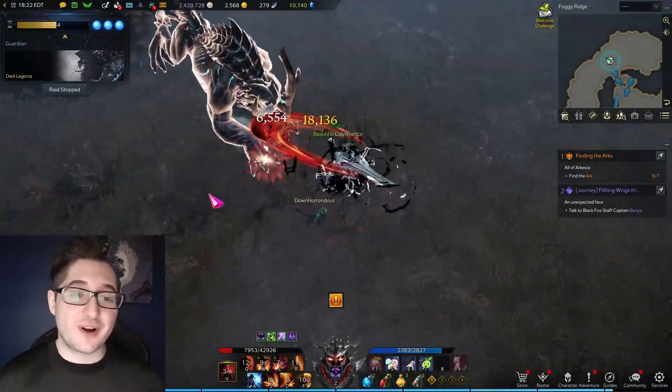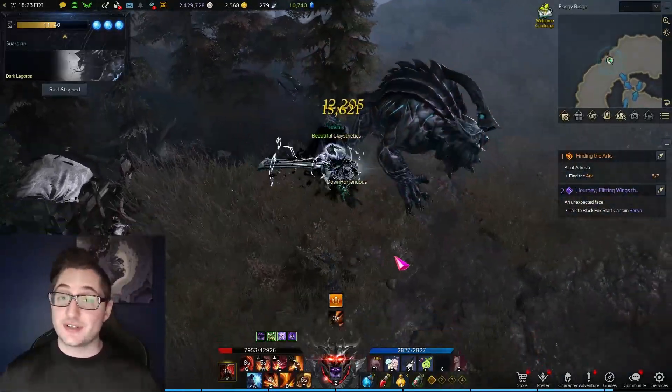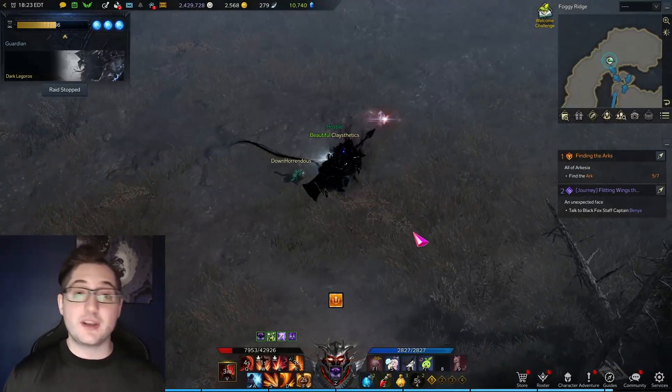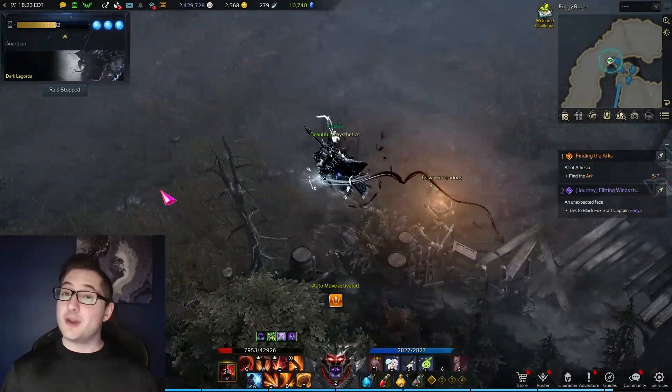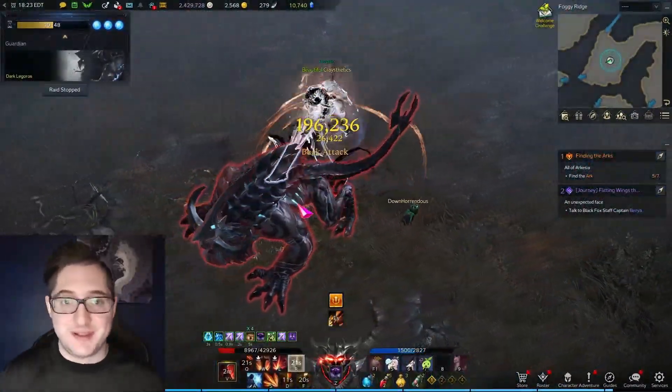Our first boss is Dark Legios and he's literally free. He's going to cast some dark explosions, and as long as you don't get to like 10 stacks, he's not going to do anything. The safest spot for this doggo is behind him. By the time you actually get to him you're just going to gear check him, so he's basically just a W key. I soloed him the first time — it was too easy.